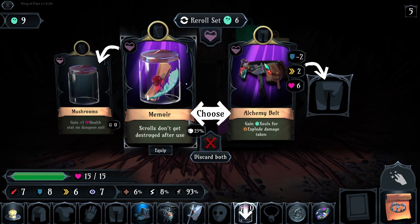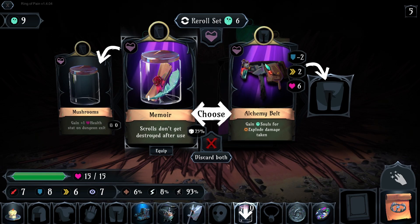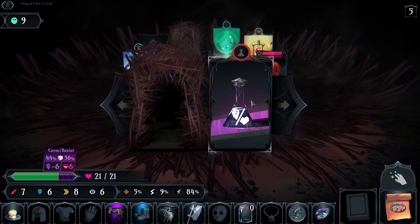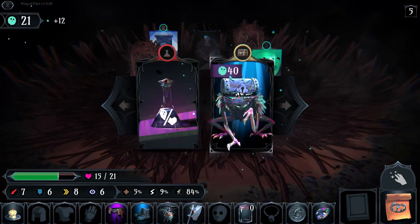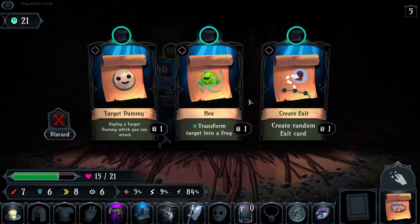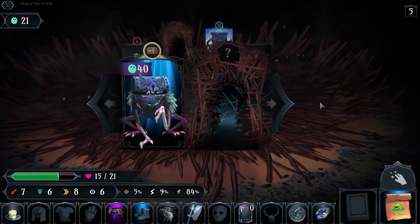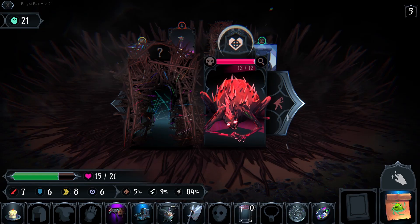Choose, gains... Scrolls don't get destroyed after use. I changed them — okay, it's not like I can have multiples of this one. Only one.